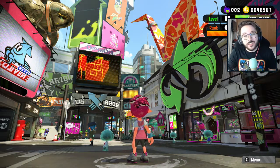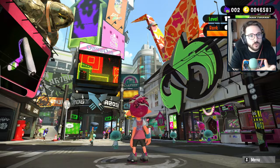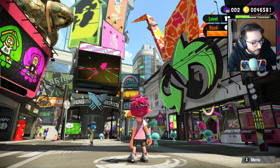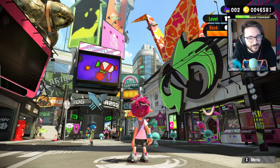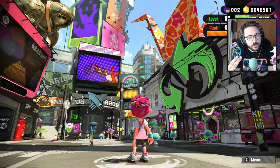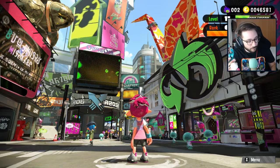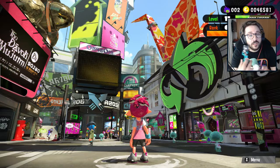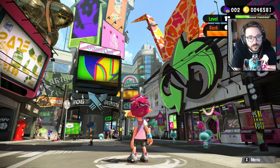Hello guys and welcome to another video of Exilecast. This time we are here with Splatoon 2. I don't know, but this game is so good. They released new amiibos in a one-in-two box — the Pearl and Marina amiibos. So what we're going to do today, we're going to use these on our Pro Controller and let's see how this goes. I never use any amiibo, so these two are my first amiibos here for Nintendo Switch.